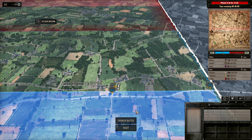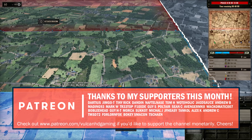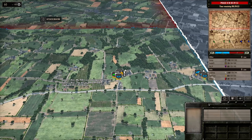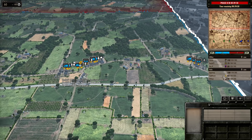Hello guys and welcome to a new Steel Division video, today by me Vulcan. Today I have for you a 3v3 on Odon, and in this one I'm going to be playing with the 101st Airborne. On my team today I have Jindjeft and Big D, who are playing with the 3rd Canadian and Guards Armoured. On the Axis side we have Zagskrag, Jagsauce and Mifayu.